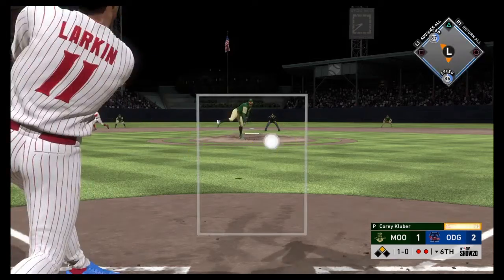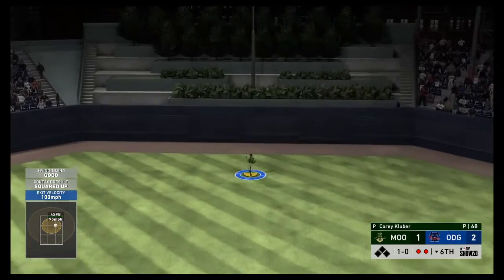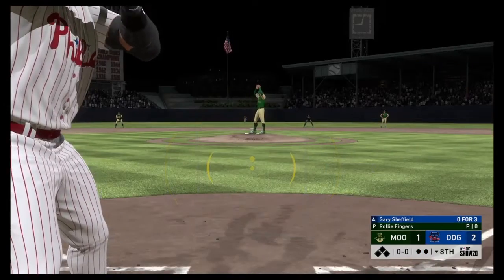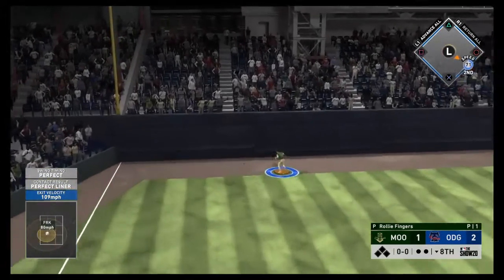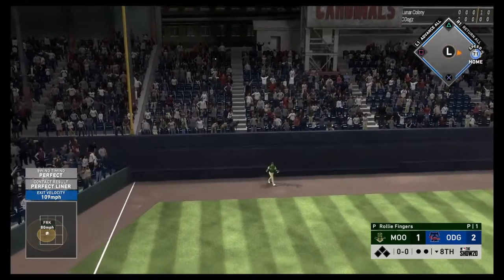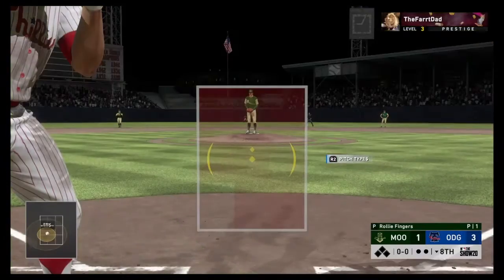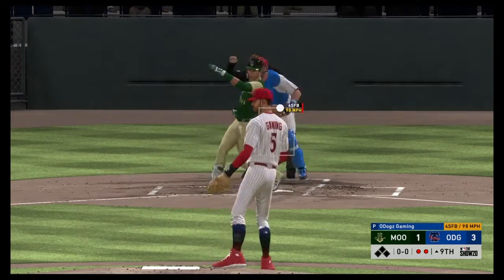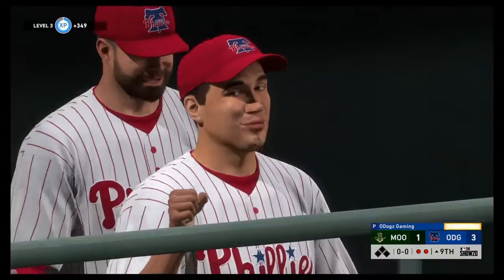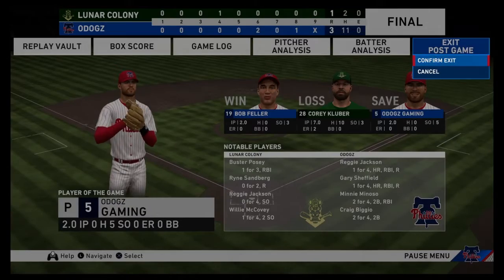Barry Larkin comes up with two outs and Minoso on second, but gets a good swing for just a fly out — would have been nice for his debut. The opponent brings in Rollie Fingers, and Gary Sheffield hits a perfect-perfect liner off the very first pitch for a home run, making it 3-1. We then strike out the final batter on a fastball to end the game. We win three to one! Please leave a like and subscribe if you enjoyed, and we'll see you in the next video.